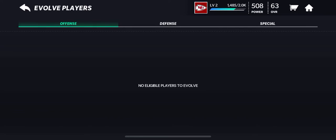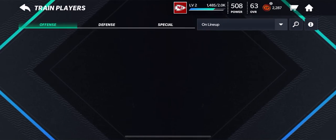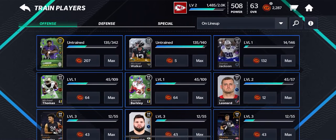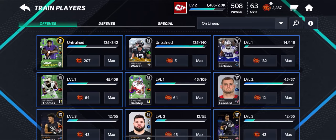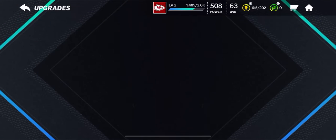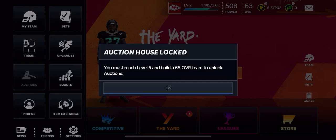In Evolution — just like last year — you can evolve players, say from 94 to 96, 96 to 98, 98 to 100, and so on. There's also Training Points where you can train players. That 75 overall Lamar Jackson is looking fire, not gonna lie. Unfortunately I cannot access the auction house yet — it says you must reach level 5 and build a 65 overall team to unlock auctions.